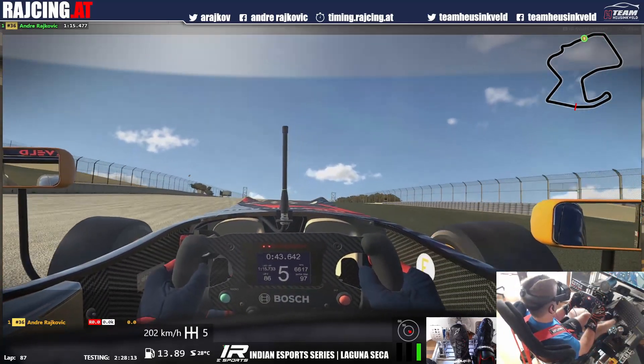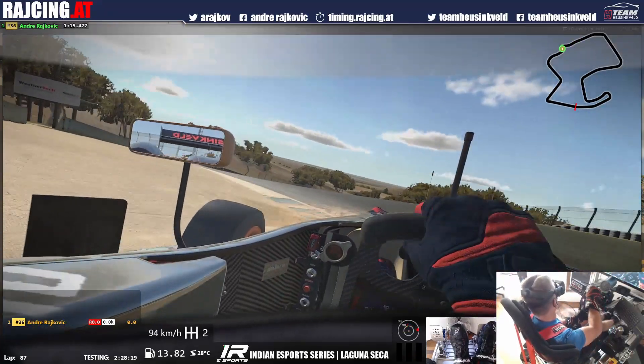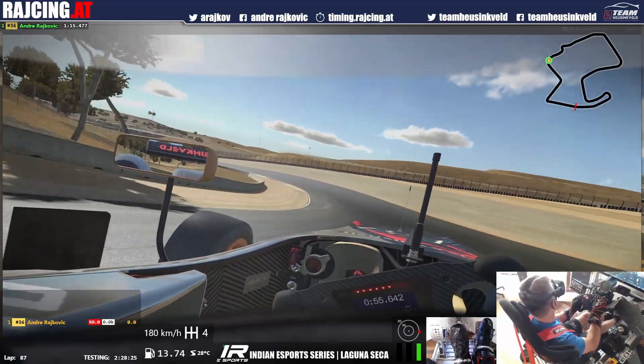Heading into the corkscrew, over the crest — hard braking zone. Lift a little bit over the crest, then do not release completely on throttle, stay on throttle. Early on the throttle again and full throttle through the next corners.